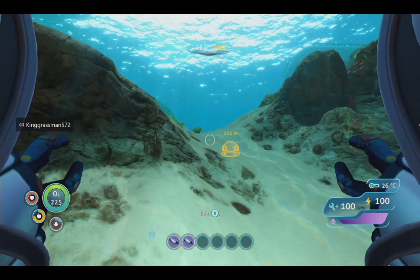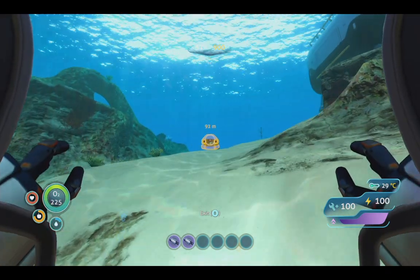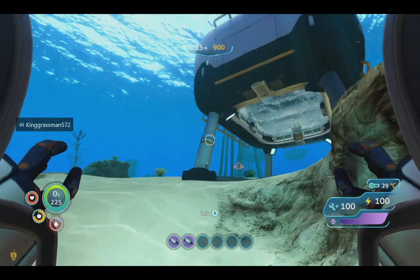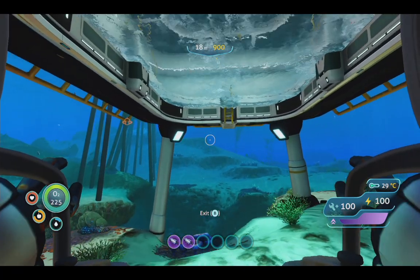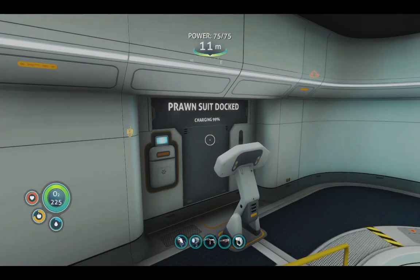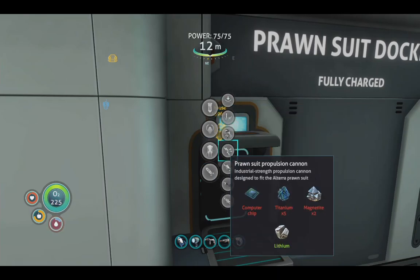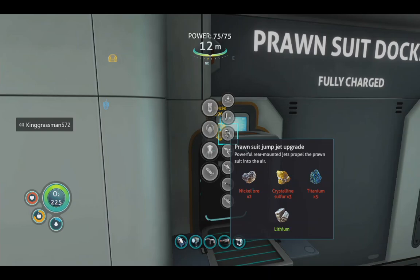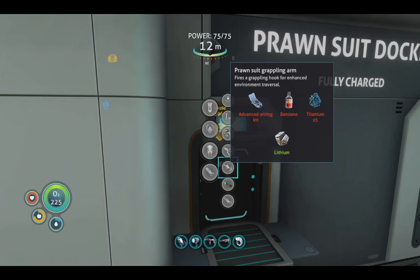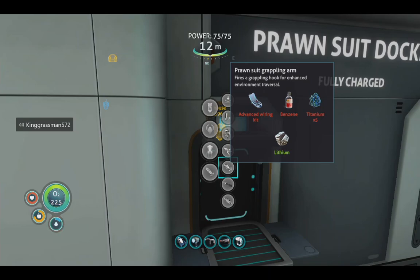The purple fang is a boost which we don't have yet. We just need to get crystalline sulfur — we have nickel. The drill bit we only need that, and the grapple — yeah we need a bunch of stuff.